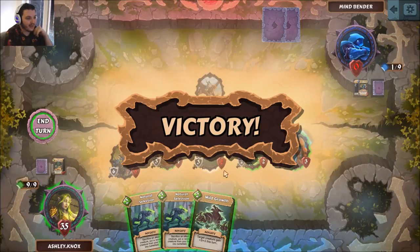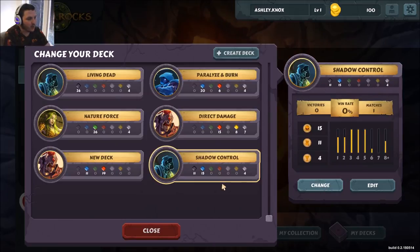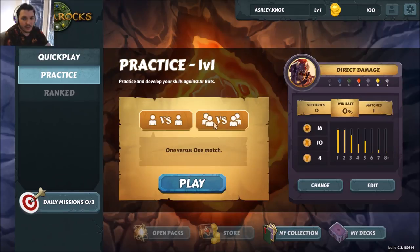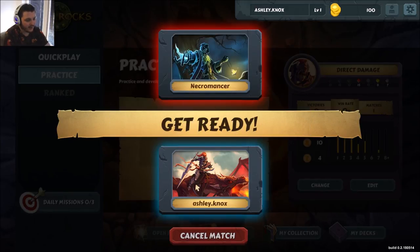We won a game with that deck. Looking at the deck overview, 26 of the cards are green and the rest are generic, so we didn't really get to show multi-color decks. Let's try a direct damage deck that has two colors — red and gold — similar to Boris in Magic or Praxis in Eternal. This time we'll play against the necromancer.